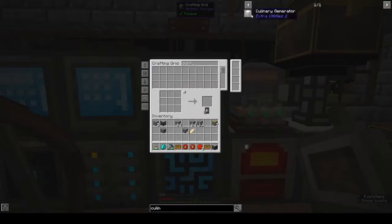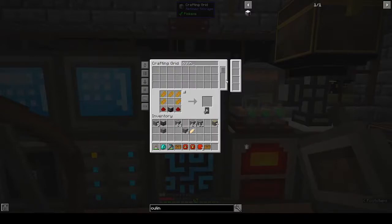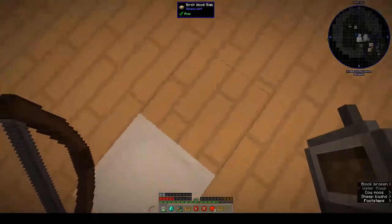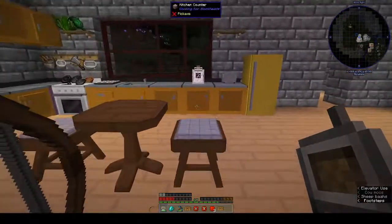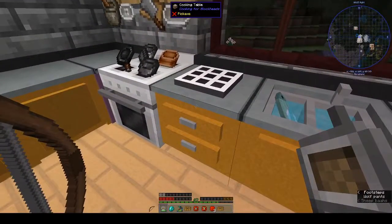For the Culinary Generator we need food around redstone and a furnace generator. So we could use a cooked pork chop or something, or we can get that from upstairs. We really are going to have to connect our food supply down here.